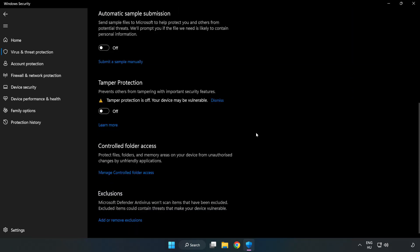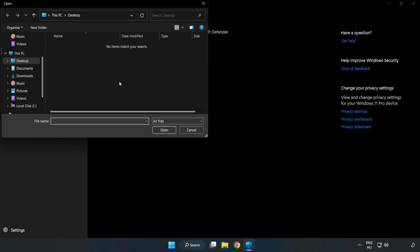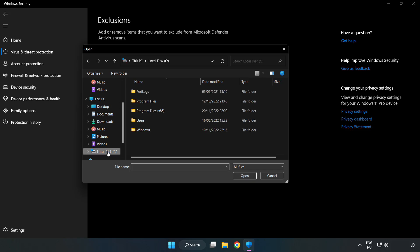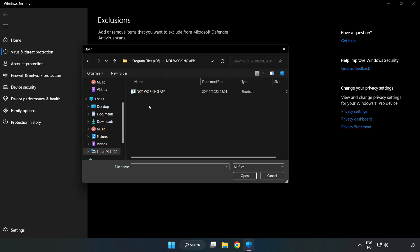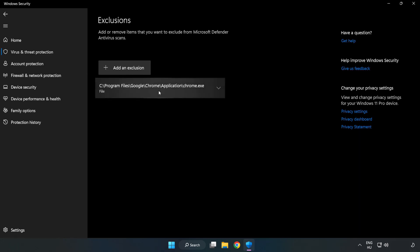Scroll down and click Add or Remove Exclusions. Add an exclusion — try File and Folder. Find your not-working application, select it, and click Open. Close the window.